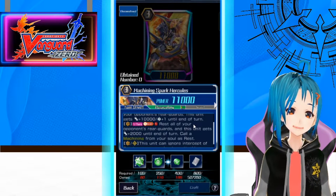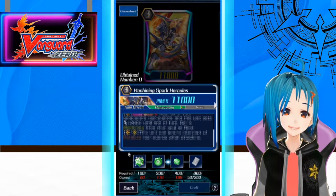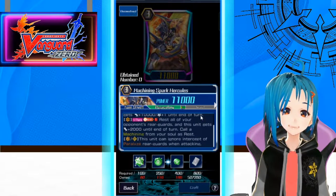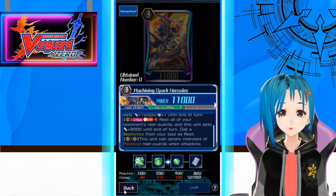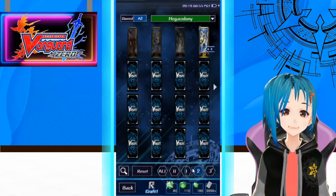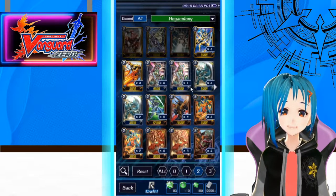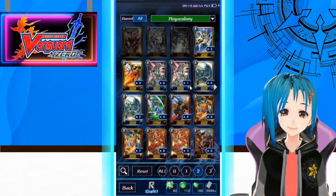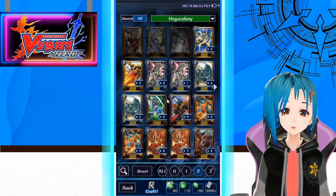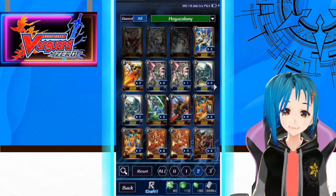And then call a Machining from Soul at Rest — you can call the starter and use it to re-stand as well. On Vanguard and Rear Guard Circle, this unit can ignore Intercept of Paralyzed Rear Guards. You can combine this with the Intercept Ignorers — the common ones — and just bash face three times really hard. This deck is actually really strong. If you know how to play it properly, you can make the opponent minus and really annoy them.